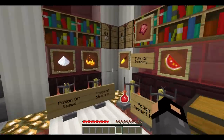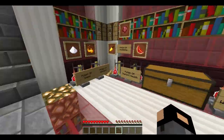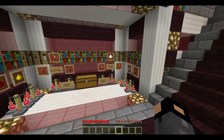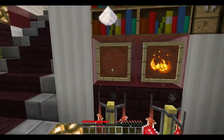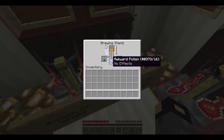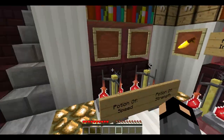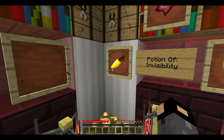Now we will make all of the positive potions, and over here we have the negative potions. The positive potions help players and the negative ones can damage players. Speed potion is made with one sugar — put it in after you have the awkward potion and it will start to brew. Next up is the strength potion made with blaze powder — put it into the brewing stand and it will start to make the strength potion.